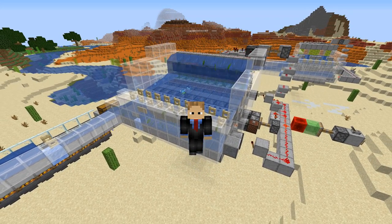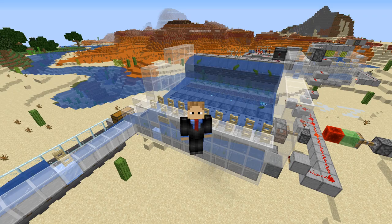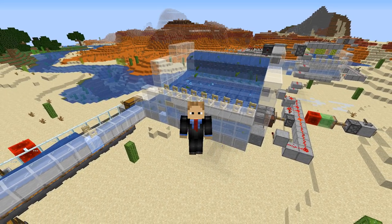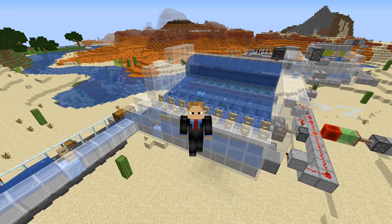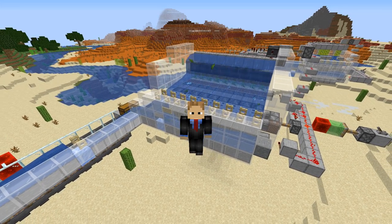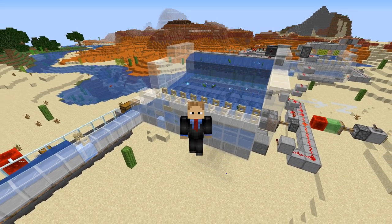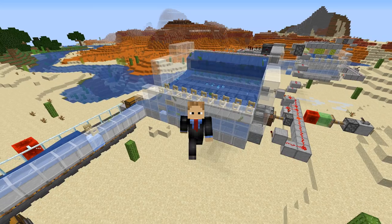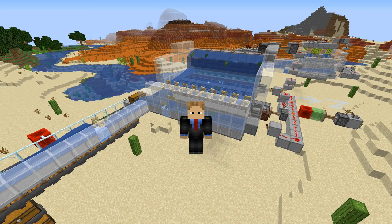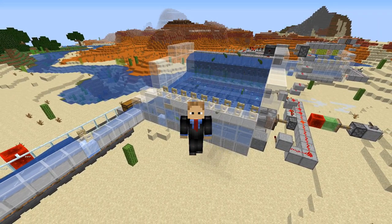Now in terms of this farm's output, I'm going to give you the per-slice numbers — that is each individual kelp plant — because you can build this as big as you want. Each plant will produce about 2,768 per hour, which I'll round down to 2,750. You would need 3.82 smokers, which are twice as effective as regular furnaces, generating 275 XP per hour, which comes out to 6,600 per day. That's enough to get you from 0 to 30 about 4.7 times, or from 27 to 30 over 21 times.